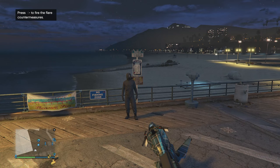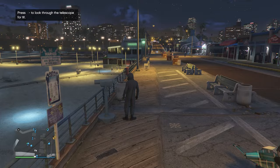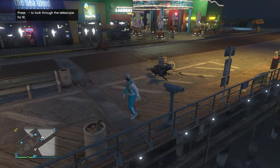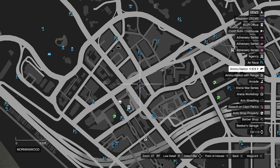Once you've found a telescope on the pier, do the telescope glitch: run by the telescope, press right on the d-pad, your character will run in place, then look towards the telescope — that's how you know you're glitched. Pull up your interaction menu, go to style, equip the outfit we saved at the clothing store which will show the racing suit and gloves. Put away your interaction menu, walk away from the telescope, and the mask will merge with your outfit. Now go to the gun store to save your outfit.